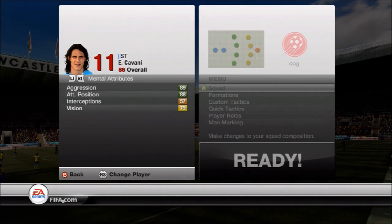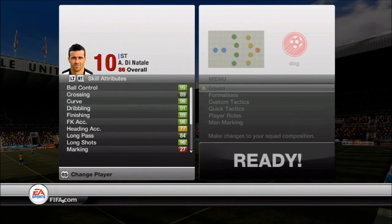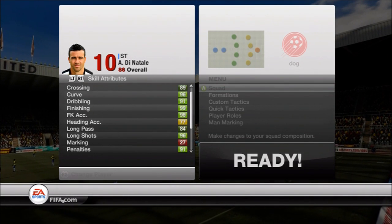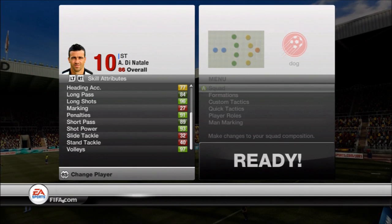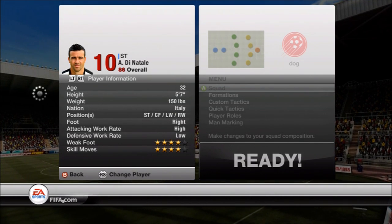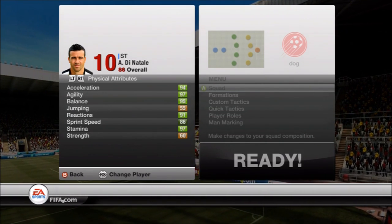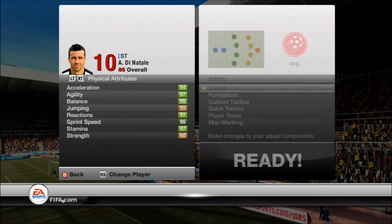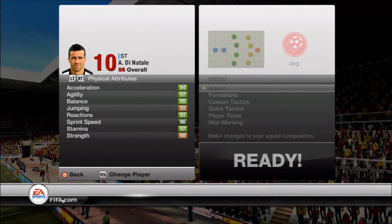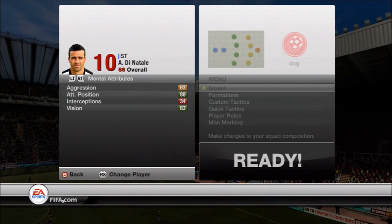Di Natale — good god, that's a lot of bright green. 95 ball control, 96 curve, 91 dribble, 99 finishing, 96 free kick, 96 long shot, 91 penalties, 93 shot power, 97 volleys. Horrible defender but who cares because my defense is awesome. Four-star weak foot. 94 acceleration, 97 agility, 95 balance — even though he's not strong or big, when you push him off the ball he recovers really well, grabs the ball back, and runs past you. 91 reactions.